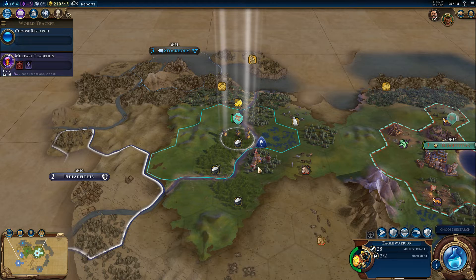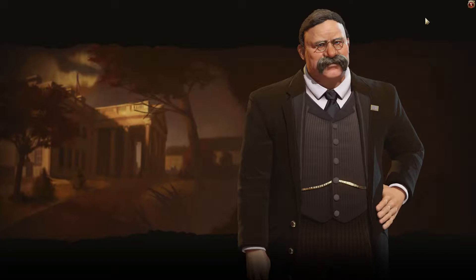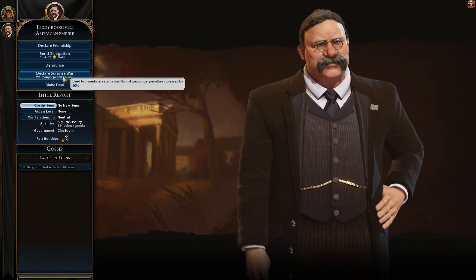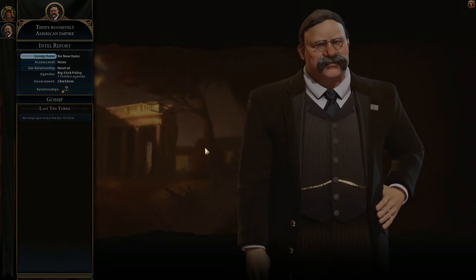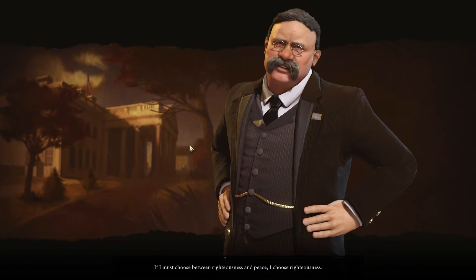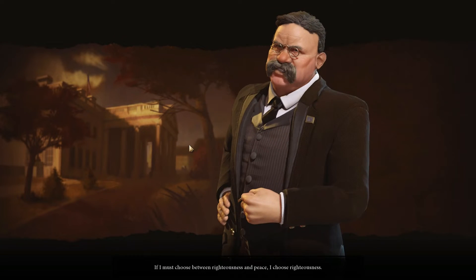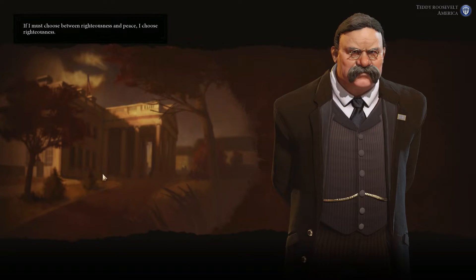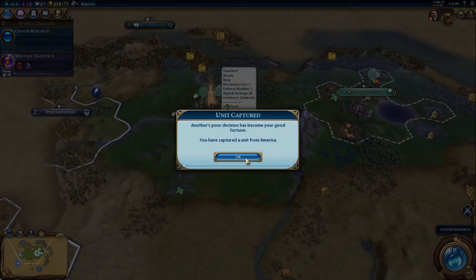We can go to war with America because they are being very careless. Let's declare a surprise war — warmonger penalty none, because we are in the earliest civilization possible right now. This was an excellent opportunity for us. So we are at war.